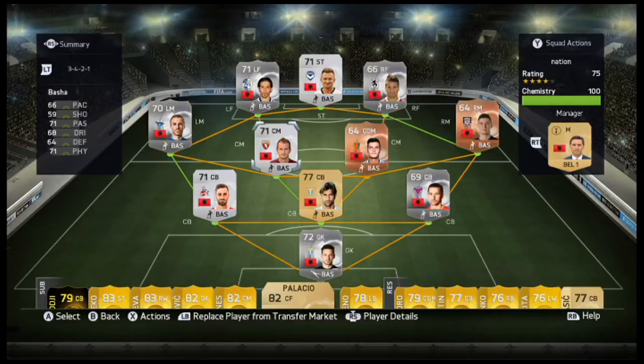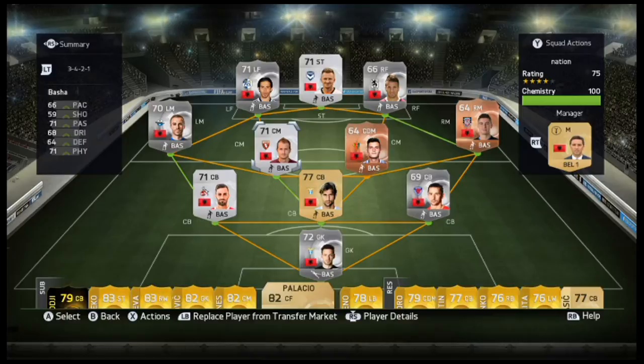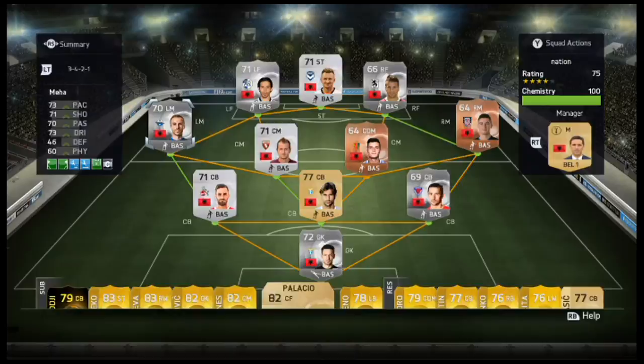Next to him we have Basha - so we've got Xhaka and Basha. He's 5'11" from Torino, Serie A. Not the best silver but he is the best centre mid you can get who is from Albania.